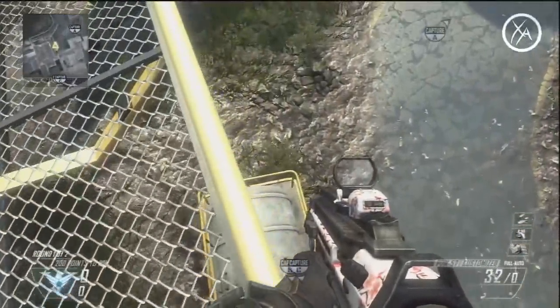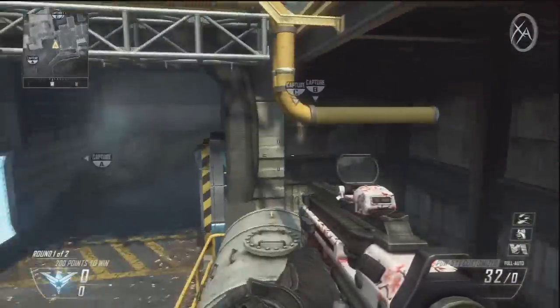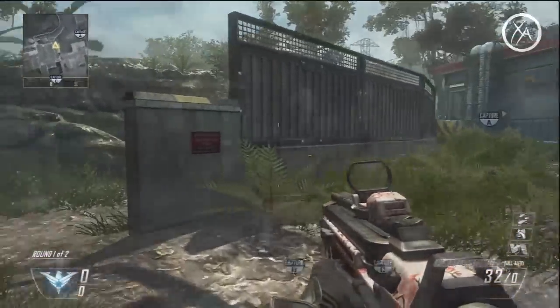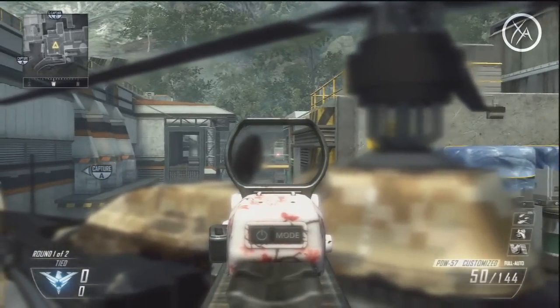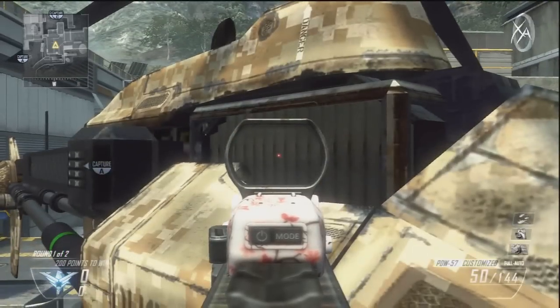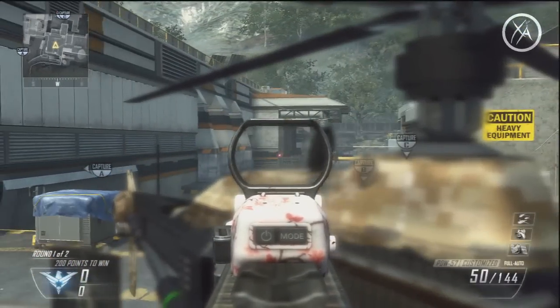I also wanted to point out that you can drop down onto this propane tank, although there's really no purpose and it doesn't help you out at all. If you are going to snipe and you want to be up on the helipad, the best place to do it is to jump up on the edge of this helicopter and head glitch over top of it. This is way better than exposing yourself behind the crate or that little desk.